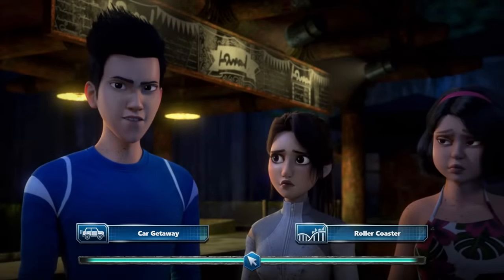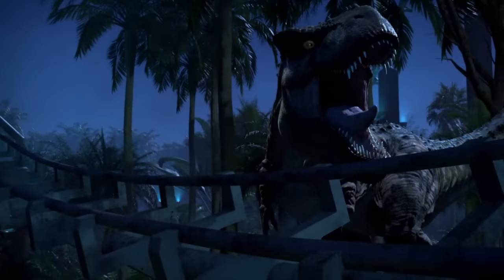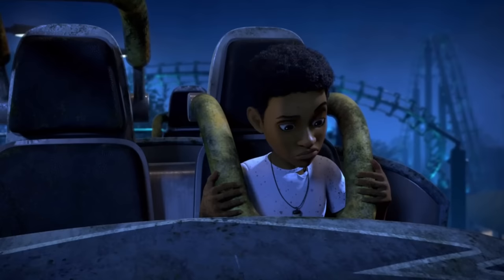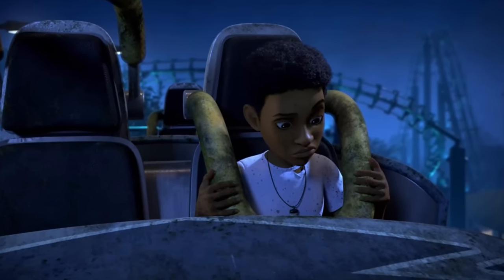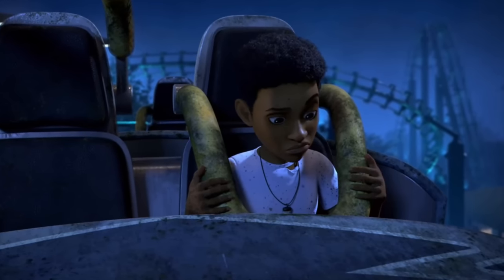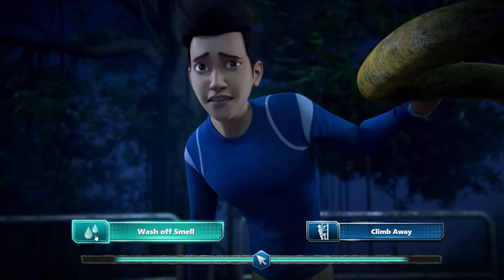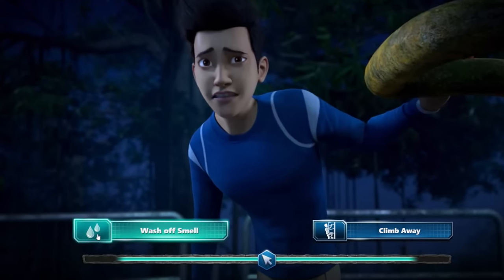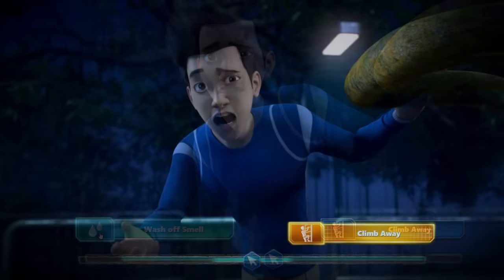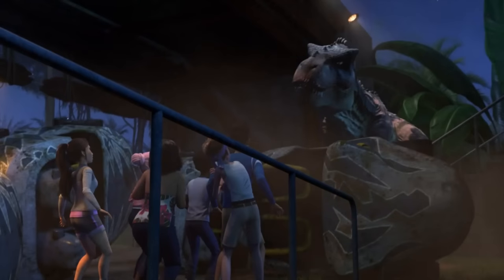After this, the story splits again: you can either leave Hidden Adventure via Jeep or take a ride on the roller coaster. Following the roller coaster path, the Tarbosaurus causes havoc while the campers are riding. Darius realizes the female Tarbosaurus is tracking him due to his scent from the nest he was in earlier. You're given the option to run away at the top of the roller coaster or wash off the scent via water by staying on it. Staying on and washing away the scent is the correct choice — choosing to escape instead results in the Tarbosaurus knocking the roller coaster off and eating all of the campers.